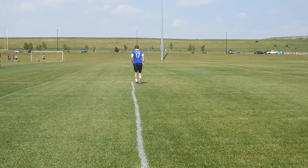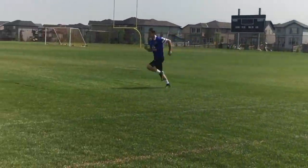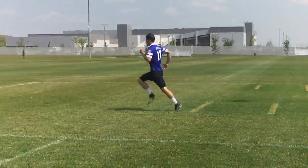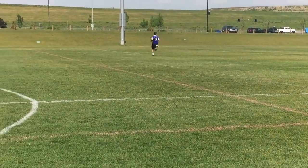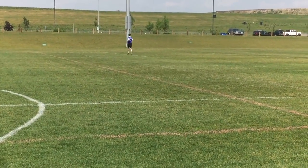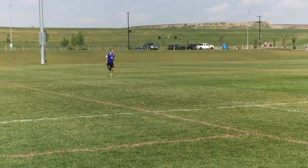This first drill is tempo runs. You're going to work from 18-yard box to 18-yard box. Take off and go about 60% of your top speed, really focus on opening up your stride, good running technique, and calm breathing. When you get to the other 18-yard box, slow down, walk to the end, walk back to the top, and repeat.